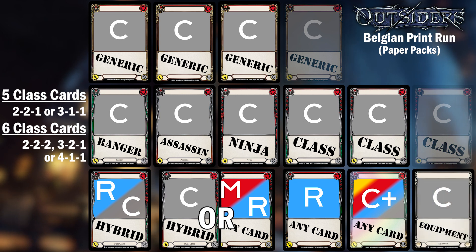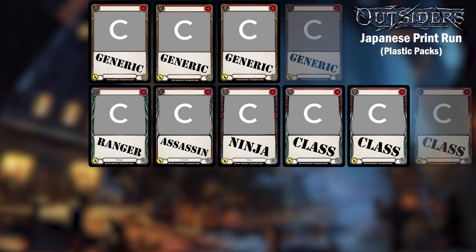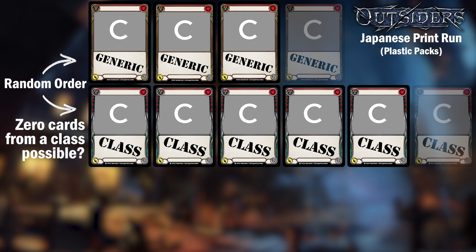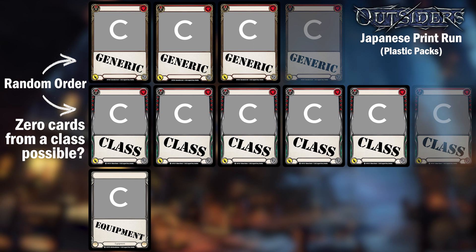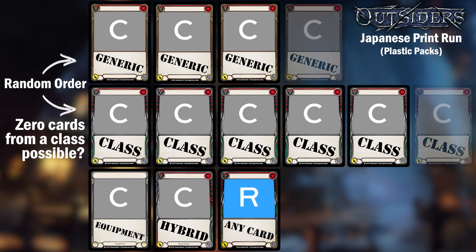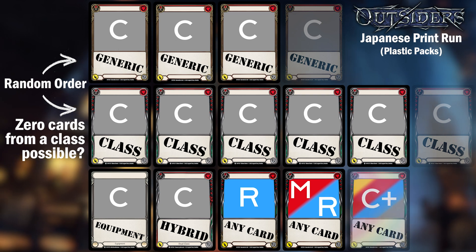Now let's look at how the Japanese print run differs. The front 9 generic and class commons appear in a random order, which isn't a huge deal. According to some sources, it is possible to receive zero cards from a class — I haven't seen this personally, but if it is possible, it's probably rare enough not to worry about in a draft. The common equipment moves up to the 10th card. Card 11 is a hybrid card at common only. Card 12 is the guaranteed rare. Card 13 is a rare or majestic. And card 14 is the same random rainbow foil.